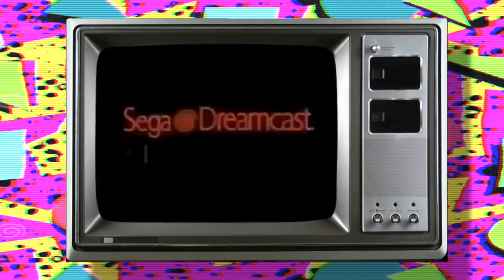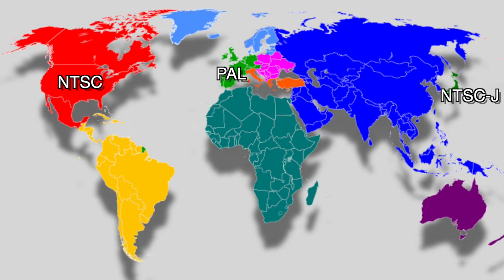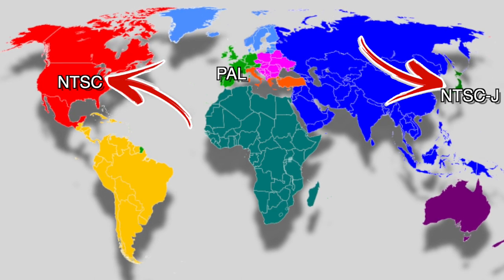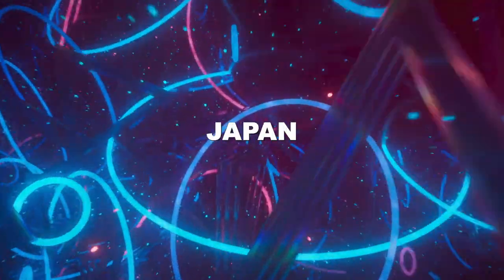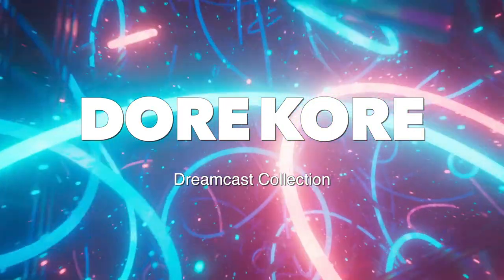Sega All-Stars selections were specific to only two of the three major regions and included very different games from each region. Japan and North America were the two major regions. While Japan included 56 games, some of which were also released in North America, the name used to describe Sega All-Stars in Japan was Dori Kore — or Dreamcast Collection.